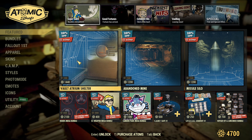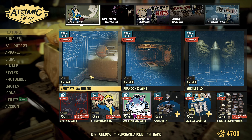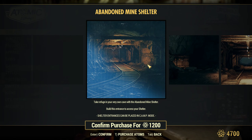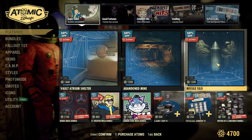That looks like early Black Friday. Sales for Vault Atrium Shelter 20% off, Abandoned Mine 20% off, Missile Silo 20% off.